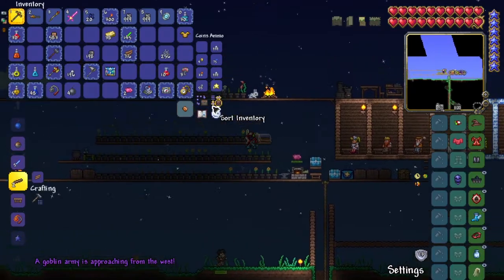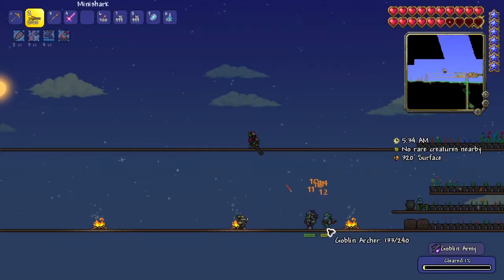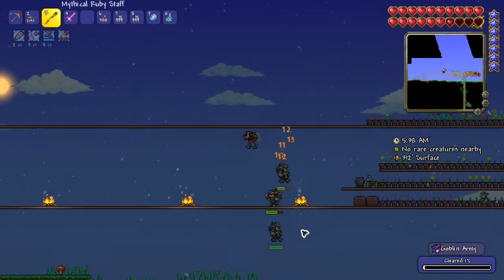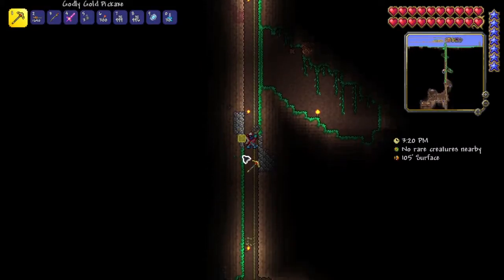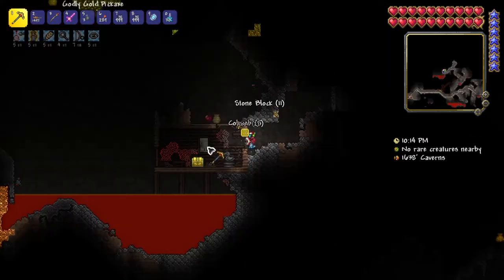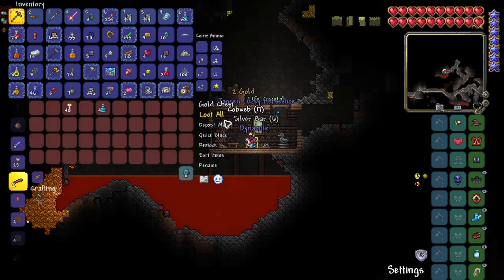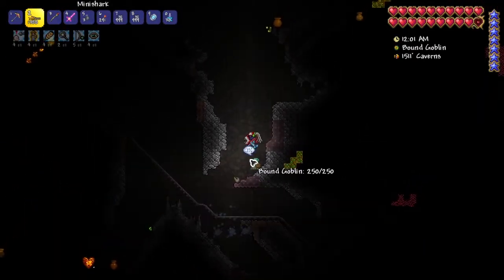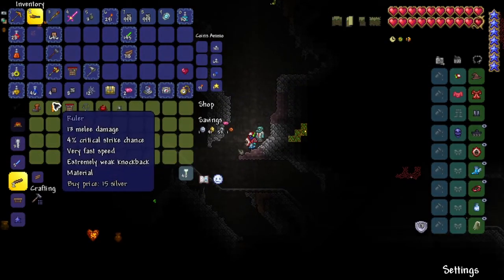About 20 minutes later a goblin invasion finally occurred — I'd been waiting forever. I quickly dealt with the goblins and finished the event because I desperately needed the goblin tinkerer. As soon as I finished I went back down spelunking to find more chests and locate him. It didn't take too long to find the goblin tinkerer tied up, and I purchased the tinkerer's workshop and rocket boots right away.